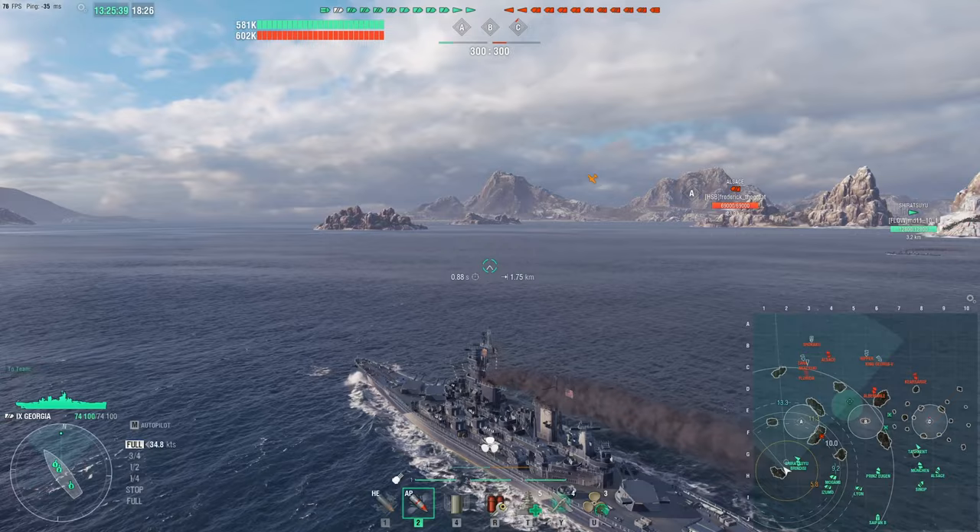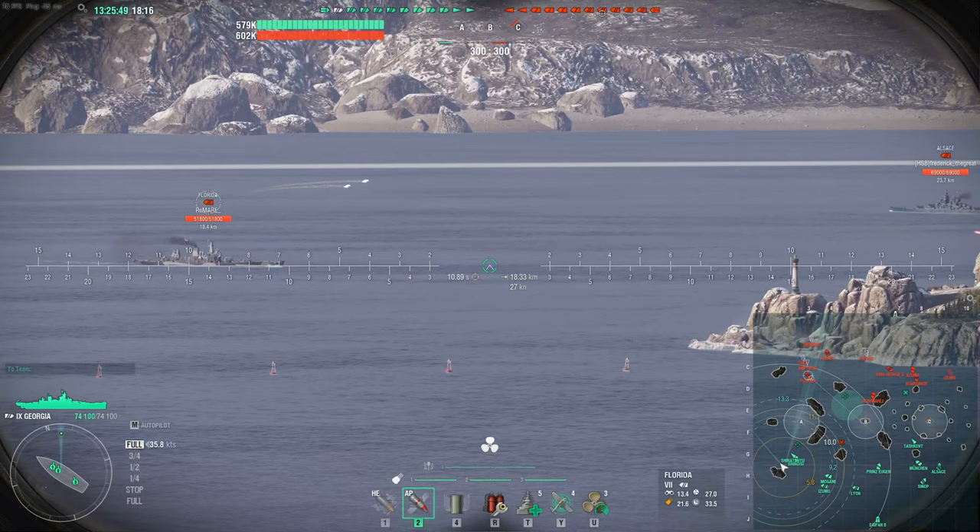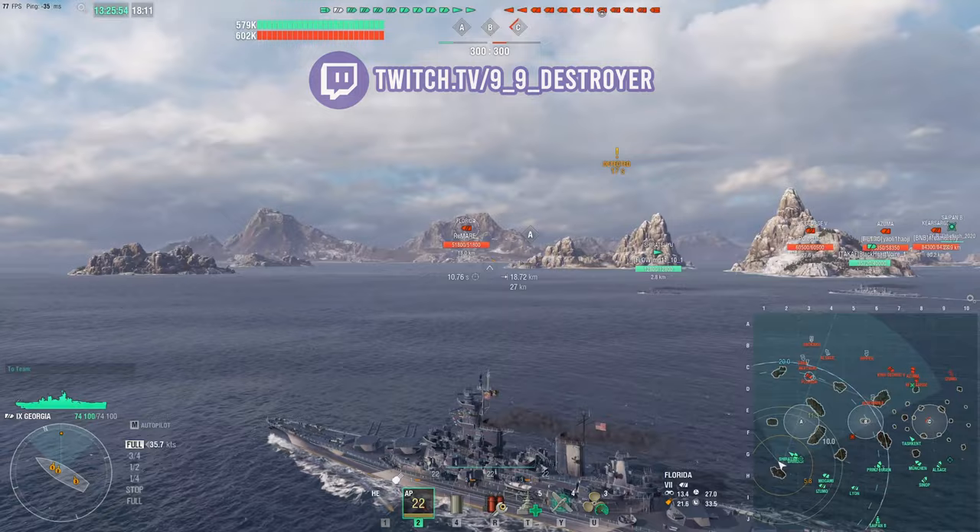Secondaries, gun reload, and as you can see, the Swift and Silent skill. What does that mean for the Georgia? Well, if you pop speed boost and you're running the signal flag, when you're undetected in this thing, you can do about 44 knots.